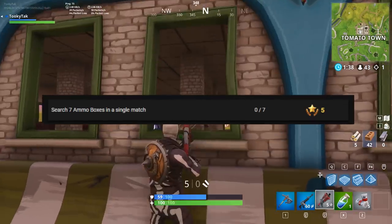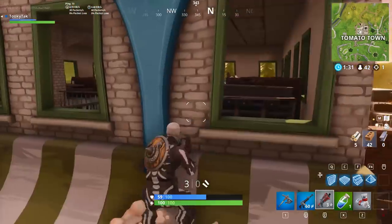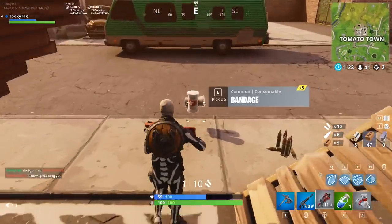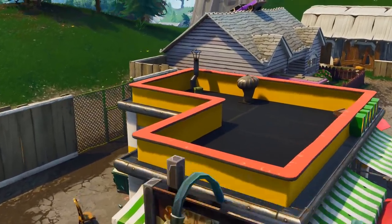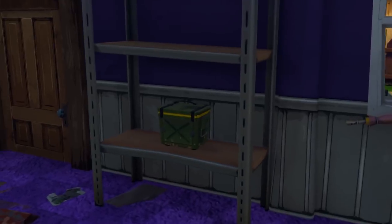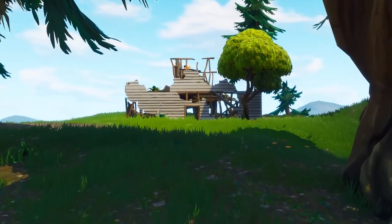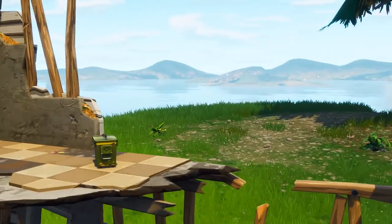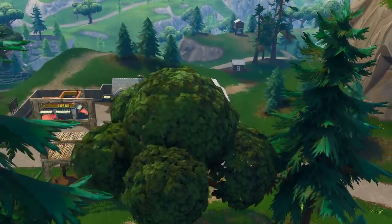Next up, we have search seven ammo boxes in a single match. I remember the last time we had this mission, I didn't prioritize it, so I didn't get it done until I really focused. This one might be a little harder if you don't prioritize it, but once you do, it shouldn't take very long if you land somewhere specifically where you can get a large amount of ammo boxes. If you find a safe spot and work through the map hitting small buildings and outposts, you're going to find ammo boxes. You can probably get this done in one match.